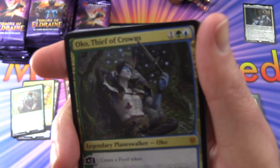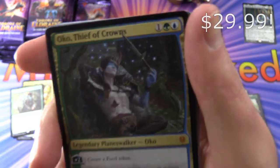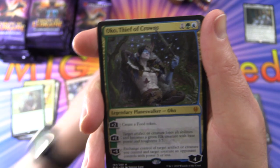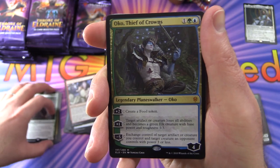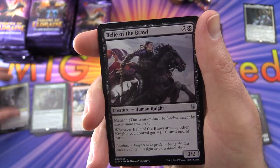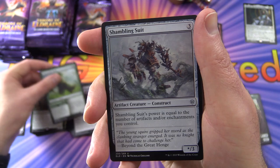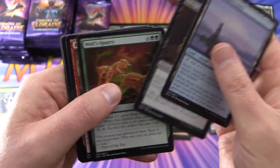It's Oko Thief of Crowns — fantastic pull! Not quite as cool as the one we pulled from the collector packs, but still a very nice hit. So we have a mythic, I need to set up a mythic pile. Bella the Brawl, Beanstalk Giant, Shambling Suit.